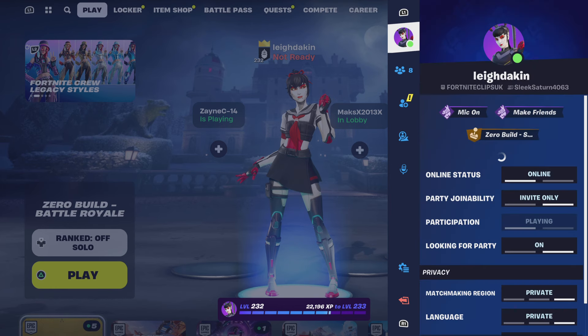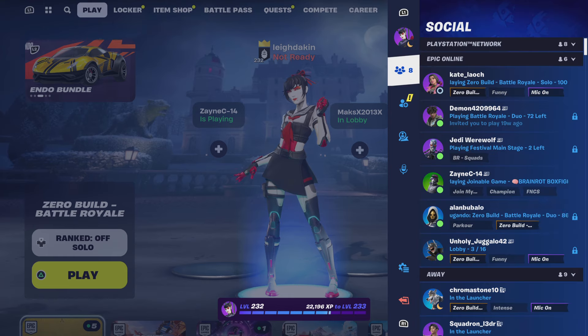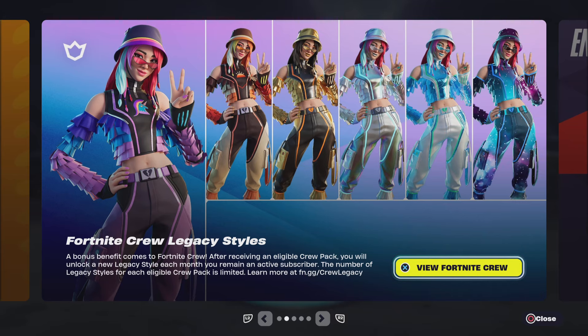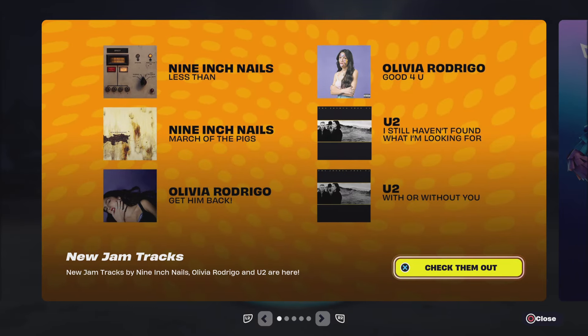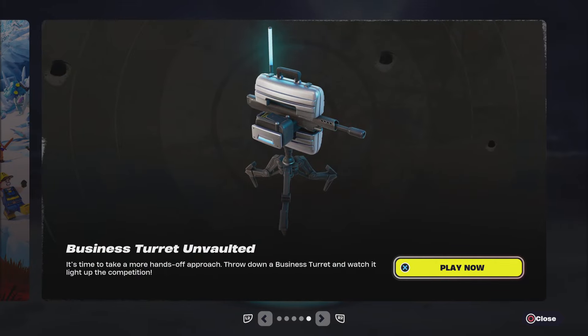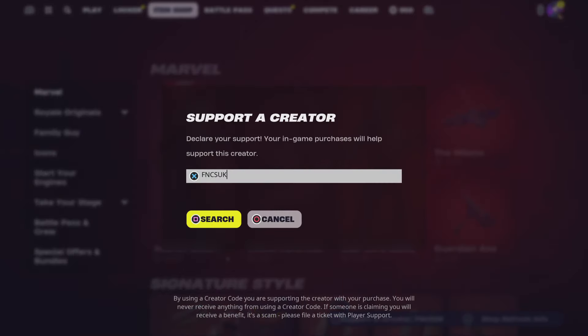So guys, what do we have today in today's item shop? We're going to find out straight away. The crew style Legacy, which I've just unlocked today and just showed you guys. Visit Packs, Endo Bundle. We're going straight to the item shop. We do have a Support Creator code — it's FNCSGK. Absolutely free to use it, guys. You can put it into your Support Creator straight away without having to buy anything. You can throw it in your item shop, ready to go.